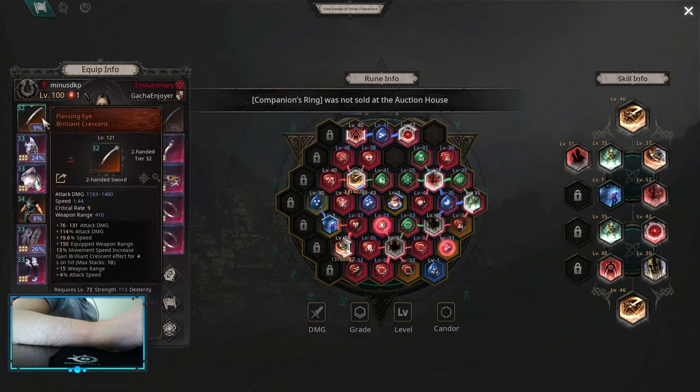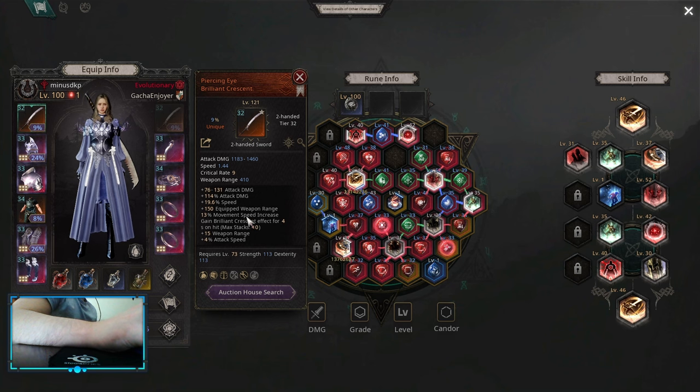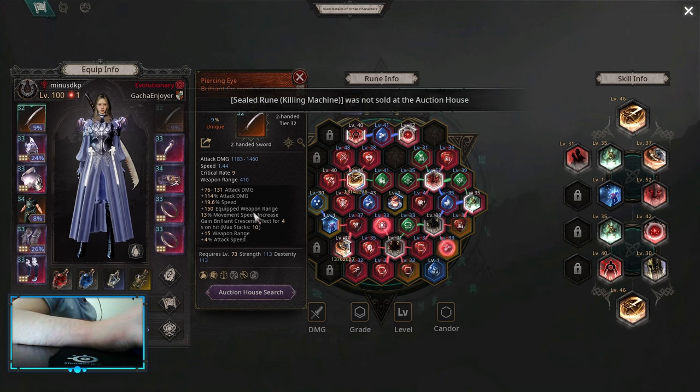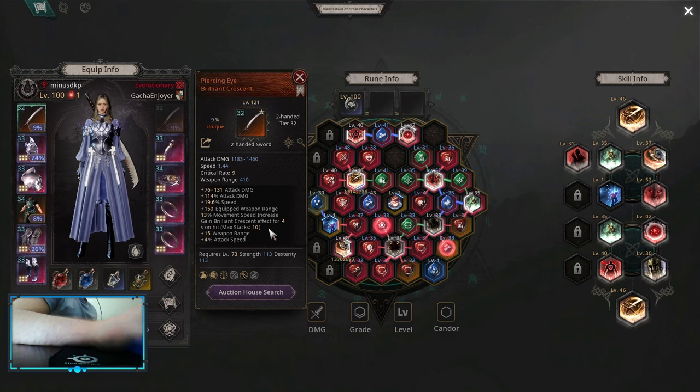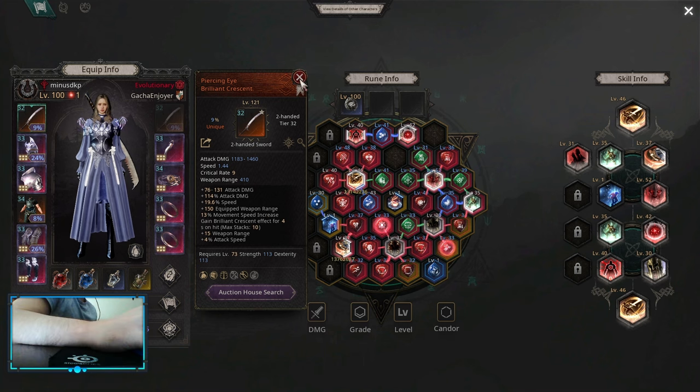Another thing is you want as much weapon range as you can get. Piercing Eye is basically the best unique for that — I highly suggest getting that one or any other unique with weapon range, otherwise Wheel Slash is not that good for map clear.